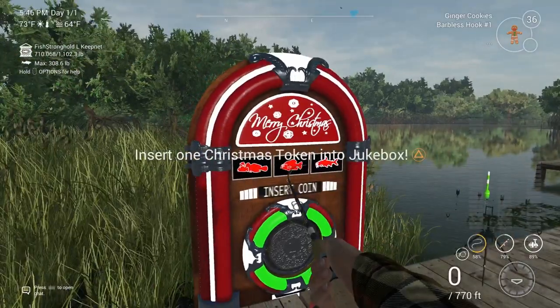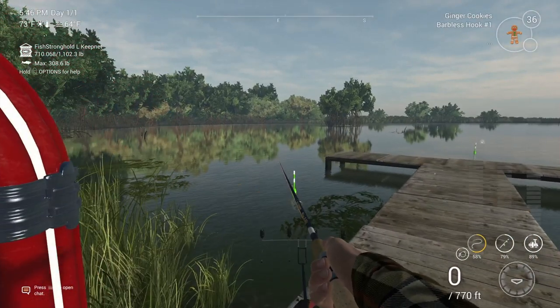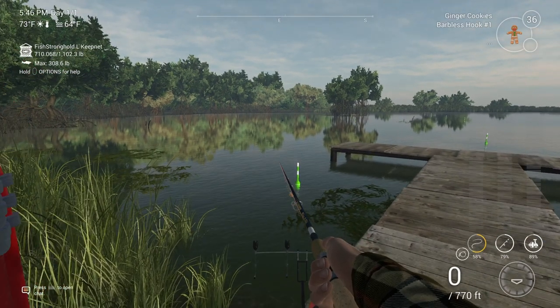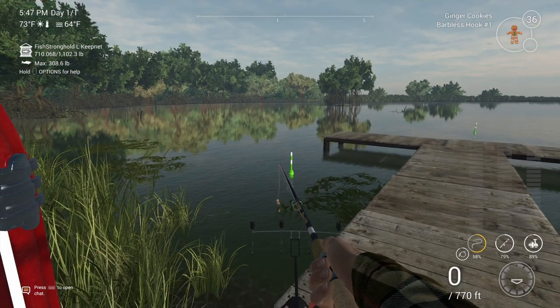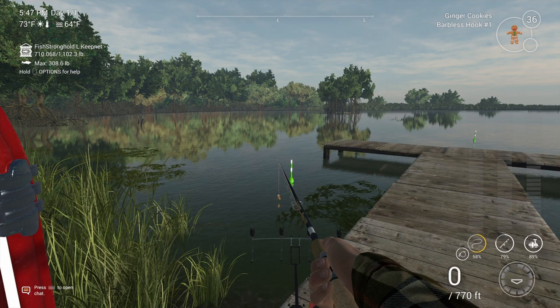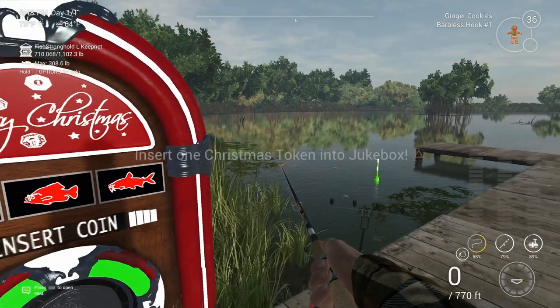I went to the Everglades at the Salty Delta and literally just spawned in right next to the jukebox so I could keep using it. I used a hook size number one with bernoullis. When I ran out of bernoullis I switched to ginger cookies — that's a good backup, though it spreads catches across all nine fish randomly. Hook size one is slightly higher on the crappies and aruku minnows since gobies don't favor that size as much.